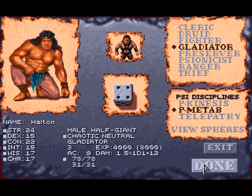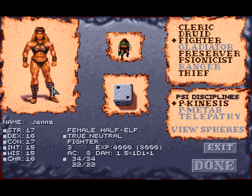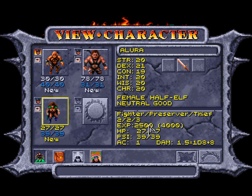Half-giants have a lot of HP, which makes them really good frontline fighters. Now we're going to make a female half-elf by the name of Allura. She is going to be a fighter-preserver-thief. Give her psychometabolics. I think I forgot to give Halton psychometabolics, which I can easily correct. I was originally going to make Allura an elf, but elves don't have a whole lot of HP. This character is going to be neutral good, and unfortunately she'll have the slowest progression, though thief levels advance pretty quick.